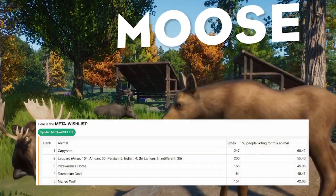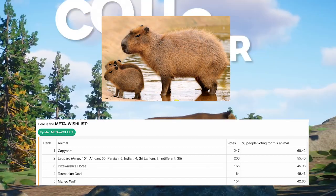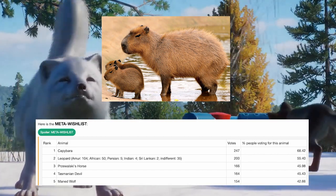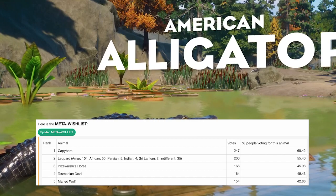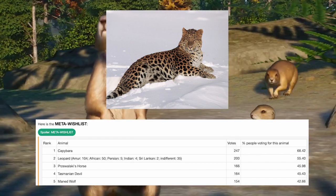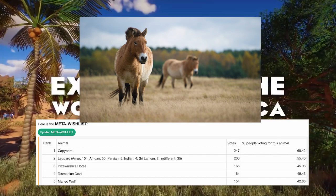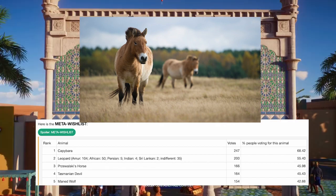Looking at the list today gives us a good look into our little future. Number one on the list, as always, is the Capybara — this guy has garnered almost 250 votes, with 70% of people wanting the Capybara in the game. There's also the Amur Leopard with 104 votes out of 200, so half of you want leopards. The Przewalski's Wild Horse is also here, having appeared in both Zoo Tycoon 1 and Zoo Tycoon 2, so it's very much stuck with this community.